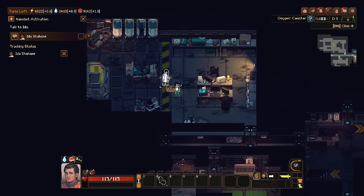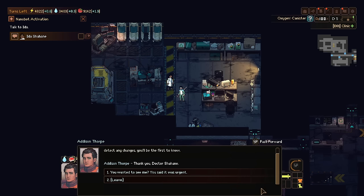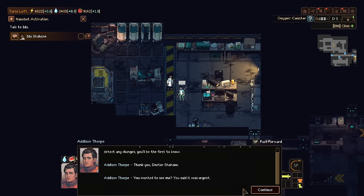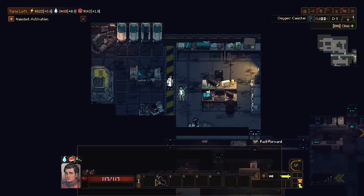Let's see what Ida has to say. 'Hello again. I'm monitoring your vitals remotely and keeping an eye on you — if I detect changes, you'll be the first to know.' 'Thank you, doctor. You wanted to see me?' She attempts to hide her excitement on your arrival, but her poker face isn't as strong as she might think. She leads you back to the clinic to continue the conversation.